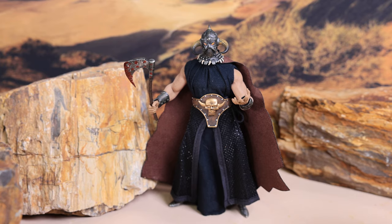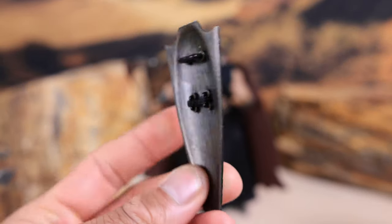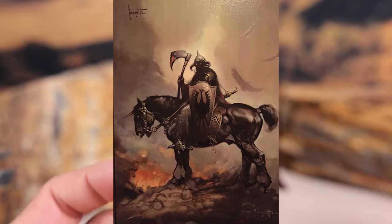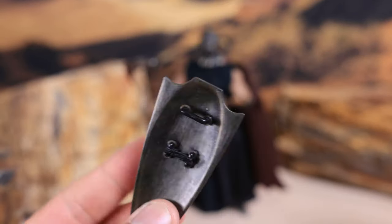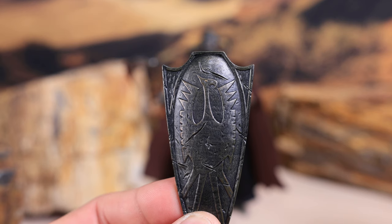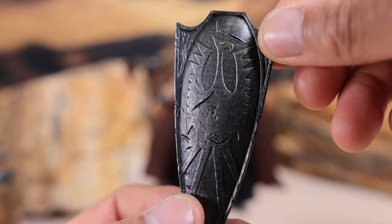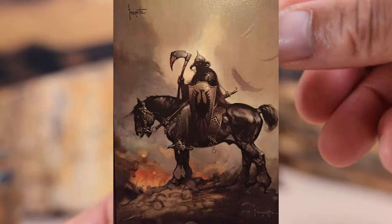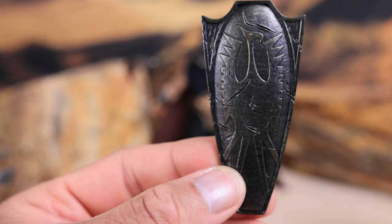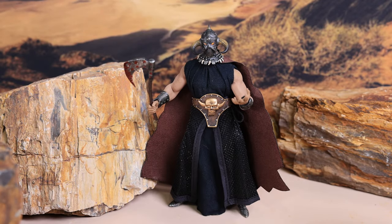Without further ado, let's take a closer look at the figure, but first the accessories. Here we have his shield — pretty iconic from the Frank Frazetta painting back in the early 70s, which is really what this character was developed off of. I'm sure if you're watching this video you're probably very familiar with that painting. In it he's holding this shield or something similar. It's plastic but it has a nice metallic look to it, and here on the shield is what I think is a falcon.